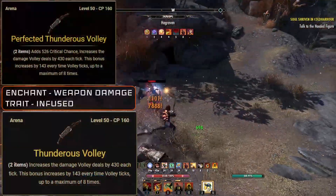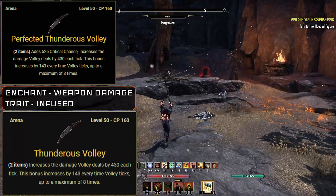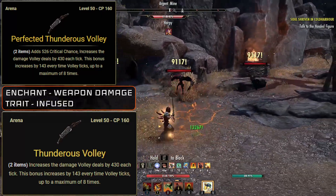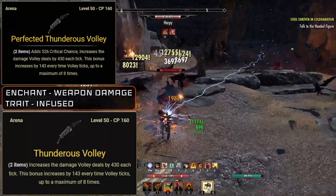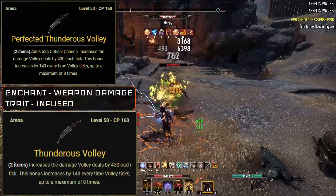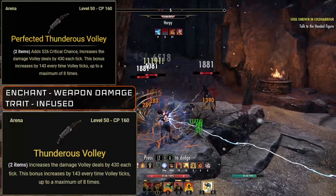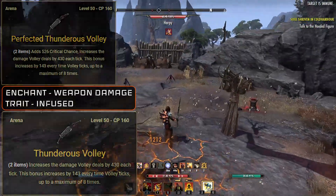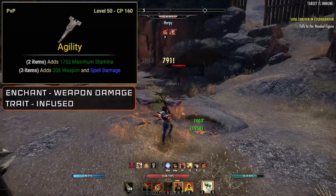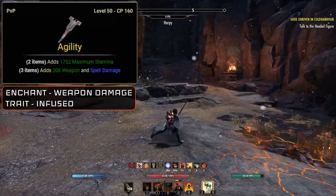Moving on to the Maelstrom Bow — it can be gotten from Maelstrom Arena. There is a perfected version you can get from Veteran Maelstrom Arena, which will add a little bit of extra critical chance, but overall it's not necessary because all we're looking for is the main bow stat, which is to increase the damage Volley deals for each tick. We're running a Weapon Damage Enchantment and the Infused trait on the bow. If you haven't got the bow yet, you can always use the Agility bow instead, which you can buy from the guild merchant or pick up from the Undaunted vendor after completing a random dungeon. Or if you prefer, you can just double bar the weapon set we're using on the front bar.